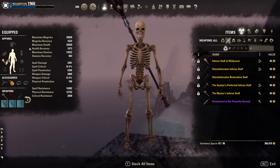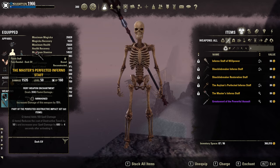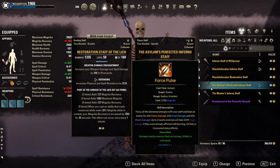On the front bar, the Master Inferno Staff in Nurn, with the Flame Damage Enchant — it gives over 700 spell damage in total after I use Flame Reach. As an alternative, I recommend the Asylum Inferno Staff, but then you have to swap Flame Reach for False Pulse.